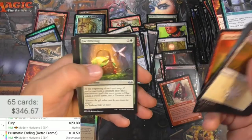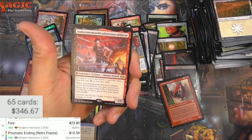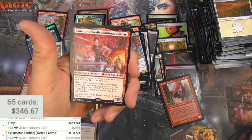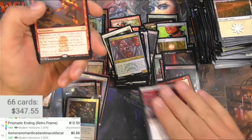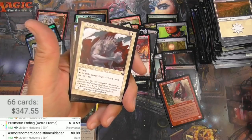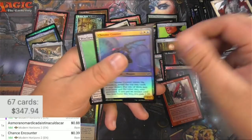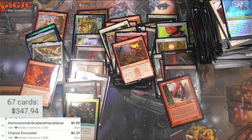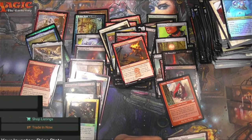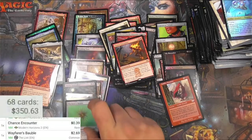Ripley — should I try it? As More, and Mordec — list fragilistic expialidocious, you guys know how that always goes. 88 cents, Chance Encounter, and a Chrome Courier and a Wayfarer's Bauble from the list. See, I guess that's the kind of card you'd want to reprint over and over on the list. 2.69 — pull it there.